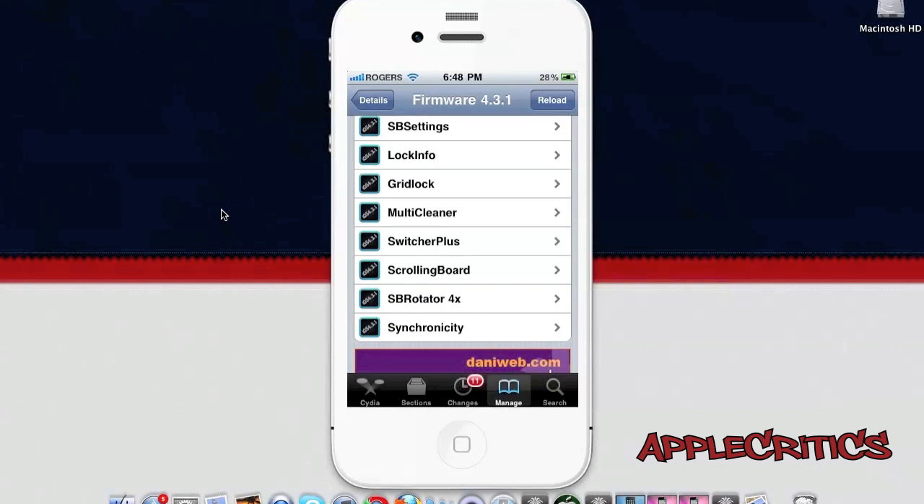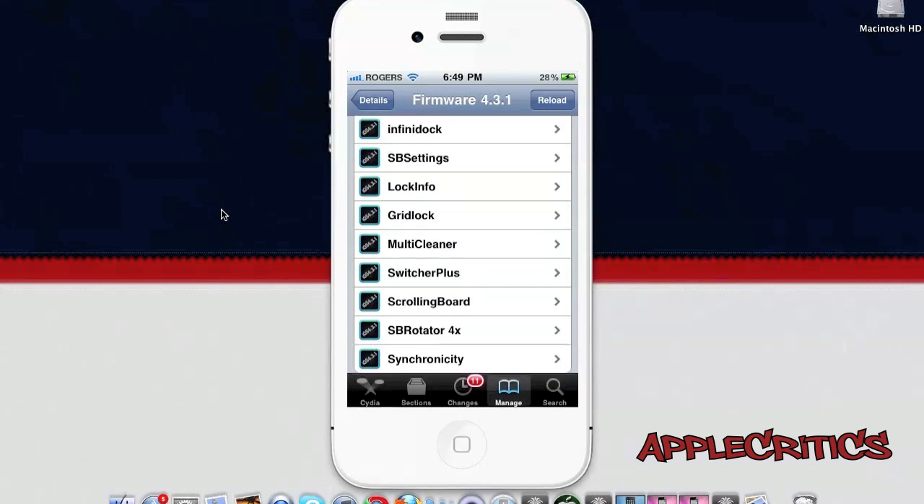SBSettings allows you to easily toggle features on your device, including brightness, Bluetooth, Wi-Fi, and 3G. You simply swipe to the left across your status bar to access it. It is one of the best Cydia tweaks to have and is very essential. Some Cydia tweaks, like the Celeste Bluetooth tweak, have integrated SBSettings so you can toggle features directly from there.